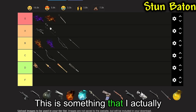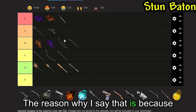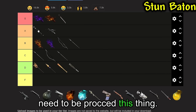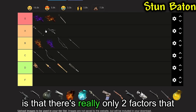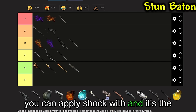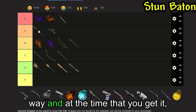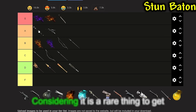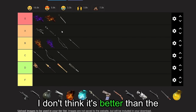Next up, we have the Stun Baton, which I actually should have gotten to earlier. I think this is about an A, maybe. It does help with captures — it takes about 3 hits to proc. The downside is that there are really only two ways to apply Shock: Grenades, this Baton, and your Pals. I think that's what gives it bonus points. But it's a little out of the way, and at the time you get it you're going against harder Pals, so being up close and personal is scarier. Considering Electric application is rare, I think it's okay — but I don't think it's better than the Crossbow.